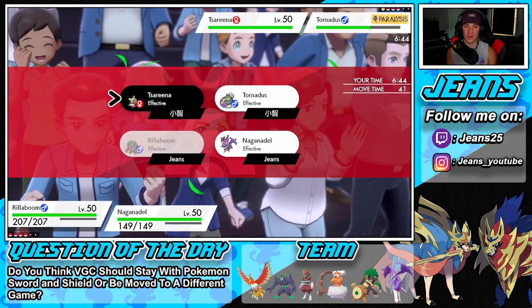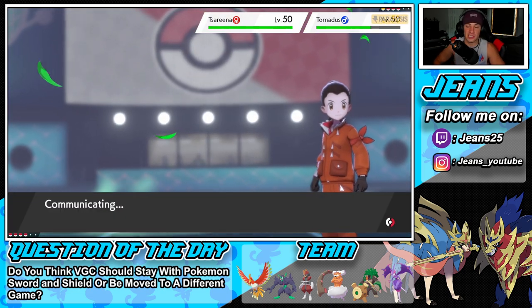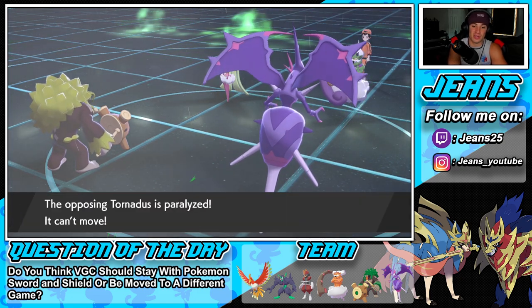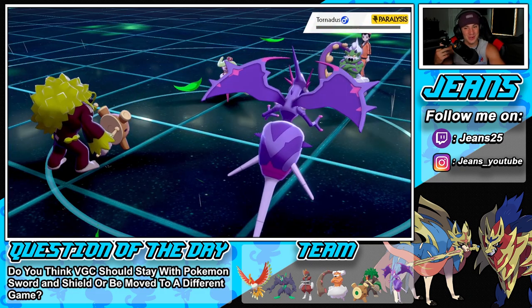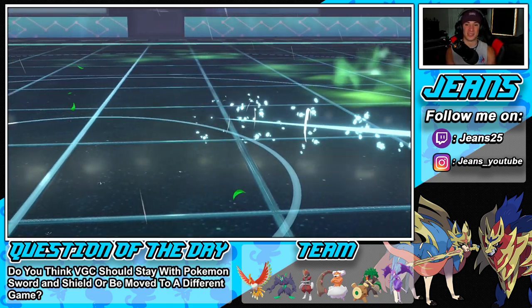Going for a Knock Off to take off his item, then another Thunderbolt into that slot and maybe swap next turn. He's paralyzed again — double paralyzed! Now we're just wasting out these turns with this rain. That's the one tough part about this series — weather is really hard to change.